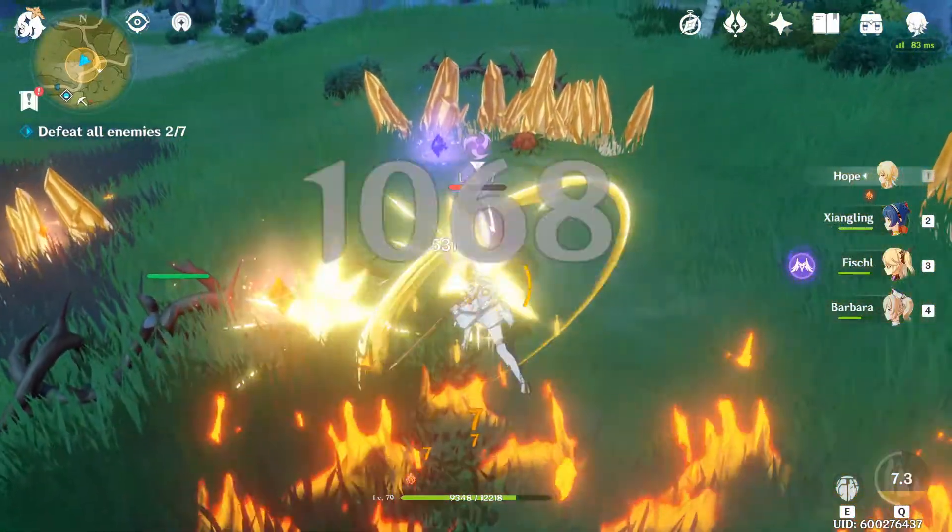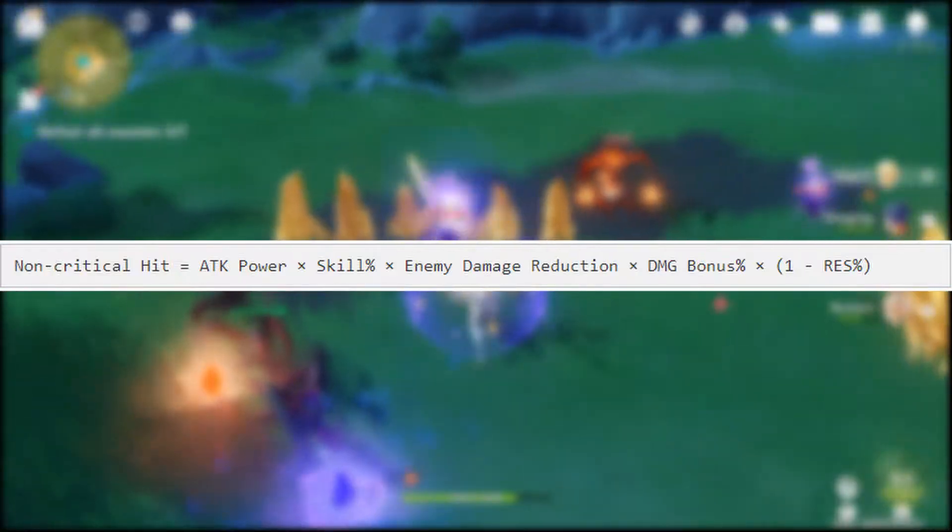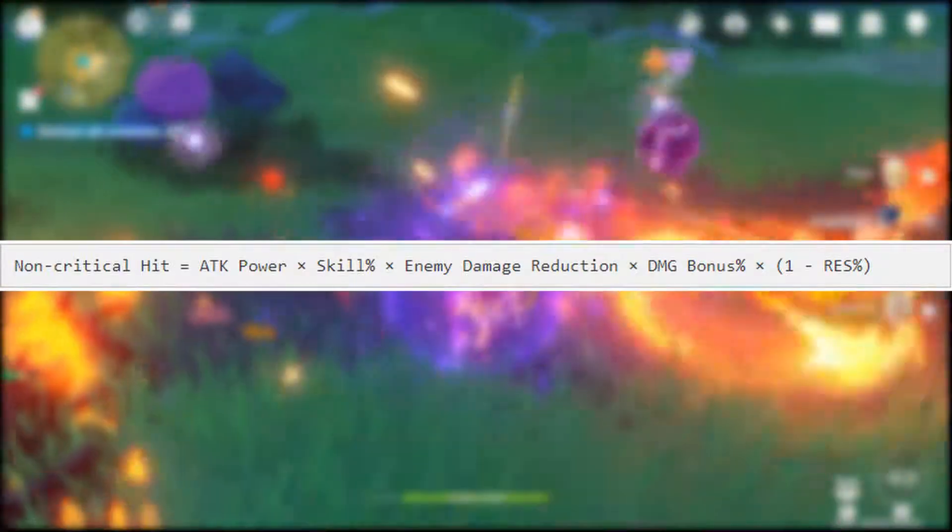Here's the equation to calculate damage: Attack power multiplied by our skill percent, multiplied by enemy damage reduction, multiplied by damage bonus percent, and lastly multiplied by res percent of the enemy.